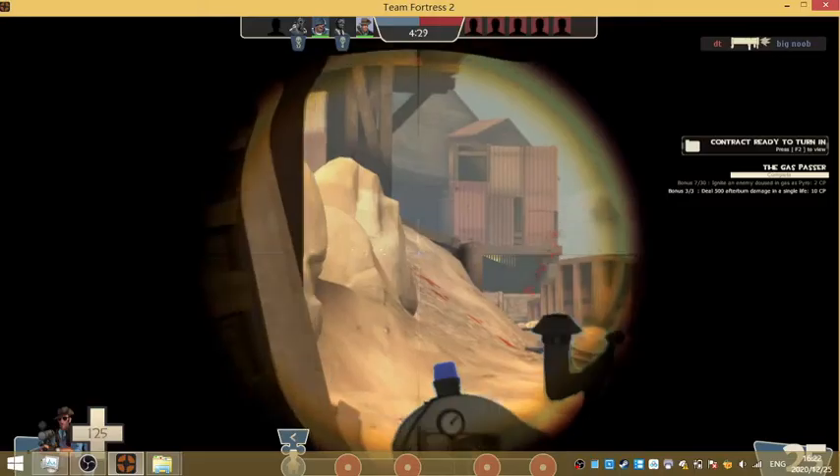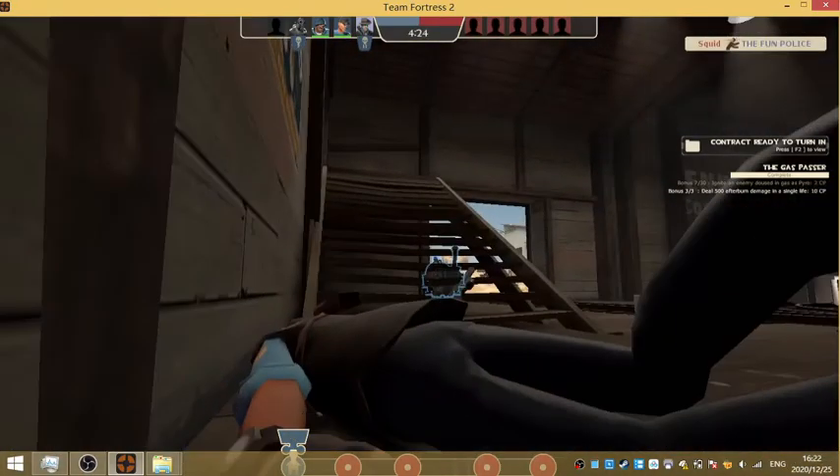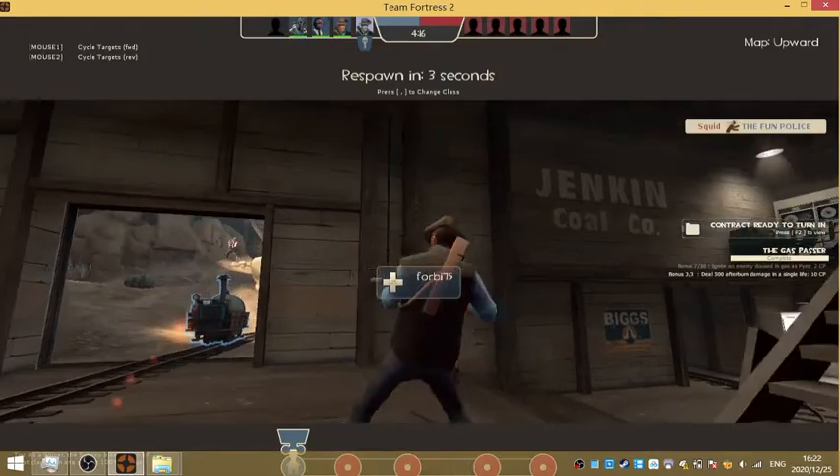8, the Sniper. For the Sniper, I think the most annoying loadout has got to be the Machina, Jarate, and the Bushwacker. I like to use the tracer to get them to come to me, then coat them with Jarate and crit with the Bushwacker. Nothing complicated there.